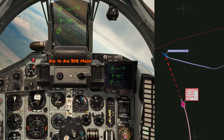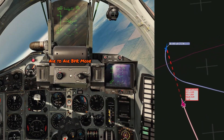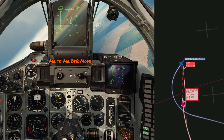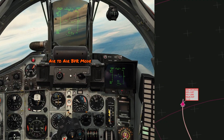I take rear aspect and I get PR, which is launch authorization. We're within a five-scale range, and there's a FOX-2. The missile hits him at about two and a half kilometers, just over a mile. Splash one with a FOX-2.